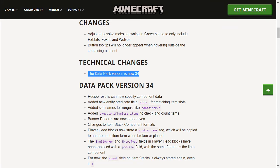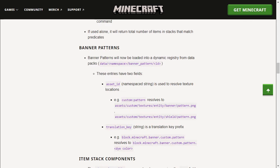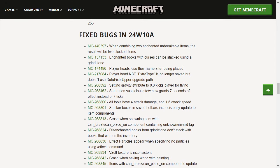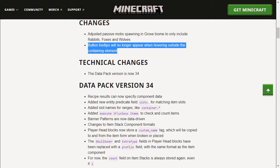The datapack version is now 34, and there are some changes with that, mainly regarding the previous NBT update in the 9A snapshot and a bunch of bugs that were fixed related to that as well. In addition, passive mob spawning in the grove biome has been changed to only rabbits, foxes, and wolves, and button tooltips will no longer appear when hovering outside the containing element.